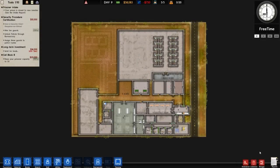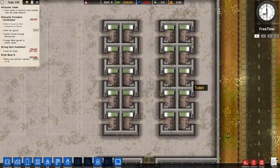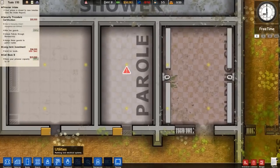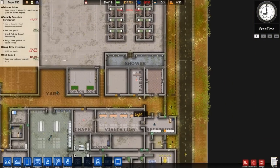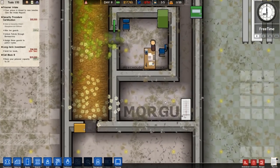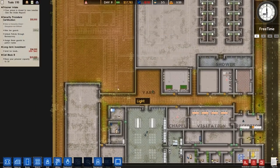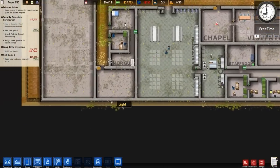Welcome to Construction Plus Prison Architect Alpha 31, Episode 4. In the previous episode we got most of the basics up in the prison — we've got 20 capacity because we've got 20 cells, a shower, a parole room which needs a visitor table — I'll resolve that right now. We've got a holding cell, visitation, chapel, canteen, kitchen, and a morgue. In this episode I'm going to do a little bit of building and then get prisoners in, probably in the next five or so minutes.